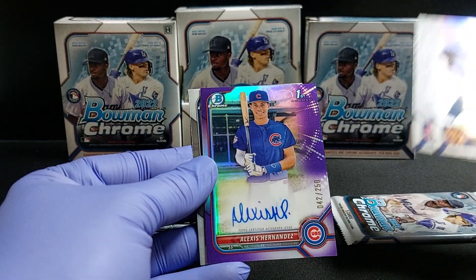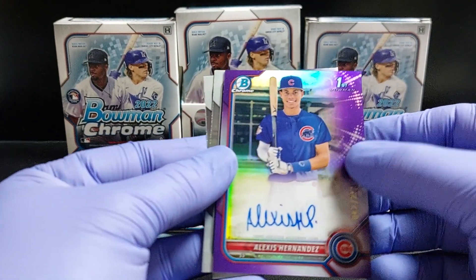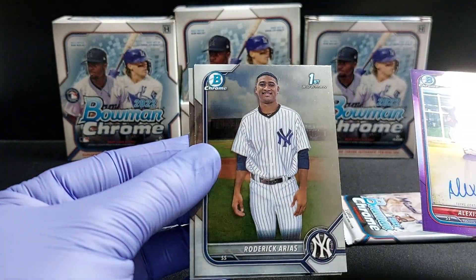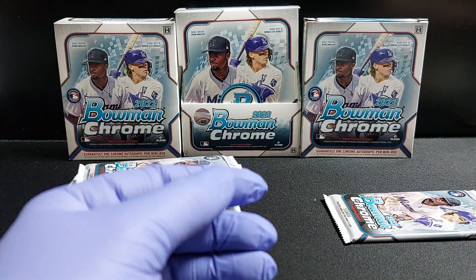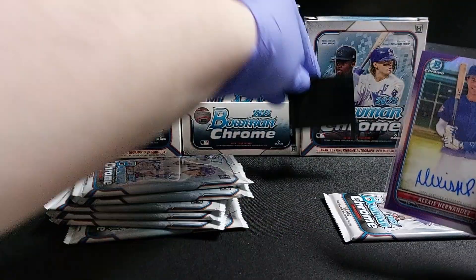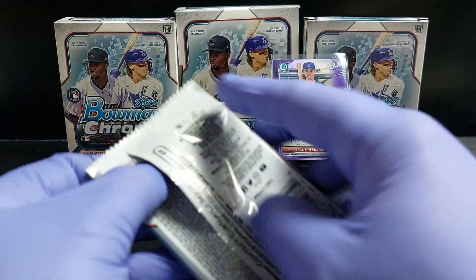All right, purple — nice, we like the Cubbies! Alexis Hernandez — hey, not too bad. That's pretty good. If you're gonna get a First, that's a good First to get. Auto number one — purple, I'll take it. 42 of 250.